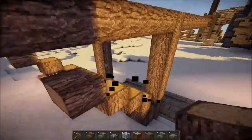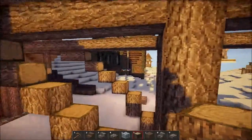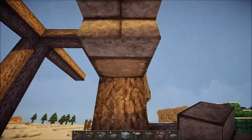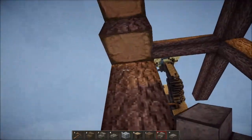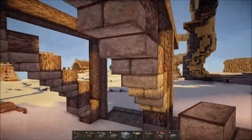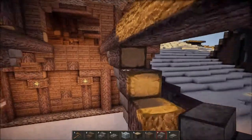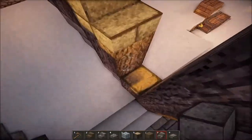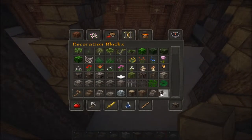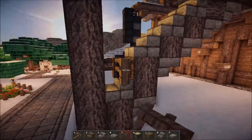That kind of gives it a curve to it, and we want it to seem more supported so I'll use stone brick right here. I'll do it on this side too, and right down here. We'll also want to use a fence, and we'll go like this with it, so it seems like it's a really supported structure.